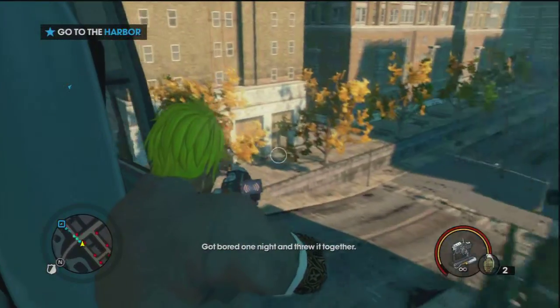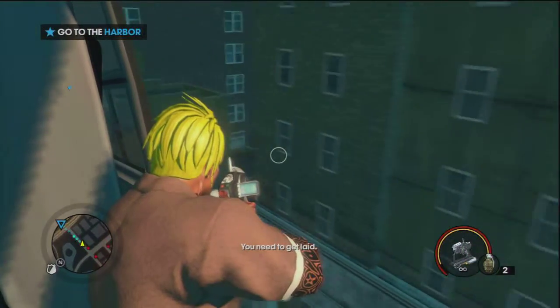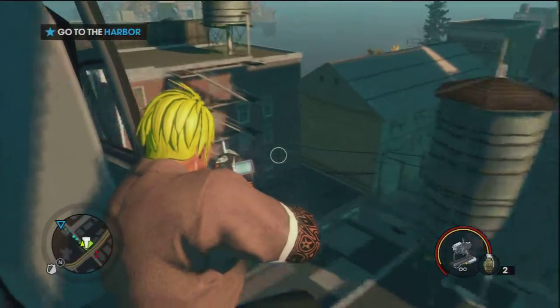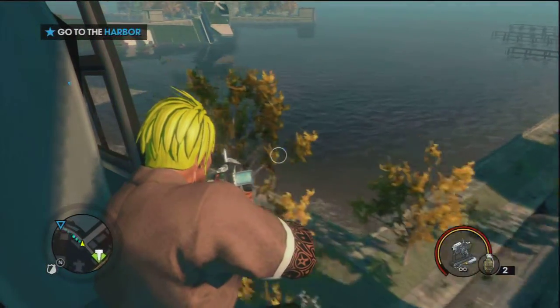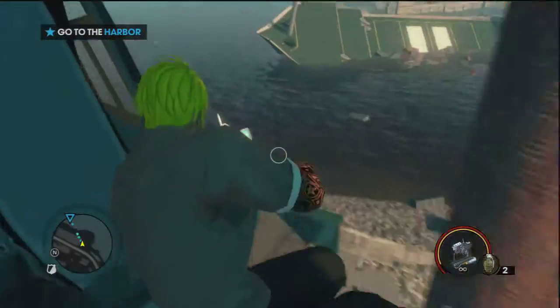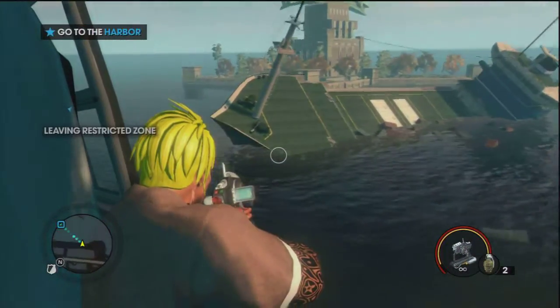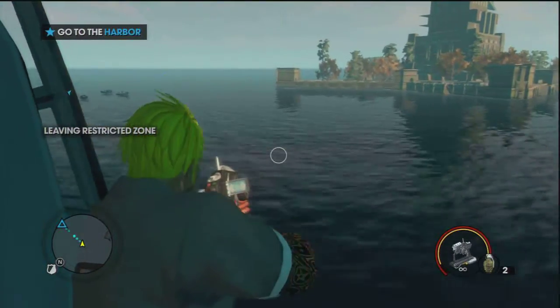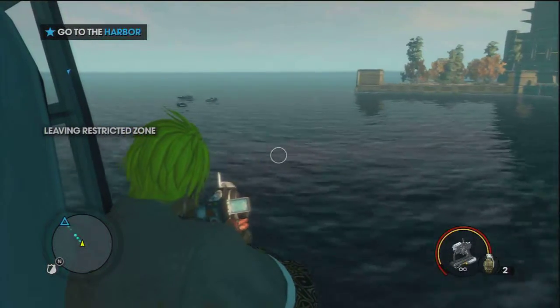So we've got to go to the harbour. I know my character doesn't really look like a gang boss — just a pair of shorts and a t-shirt — but you know, he'll just suspect me as a gangster.